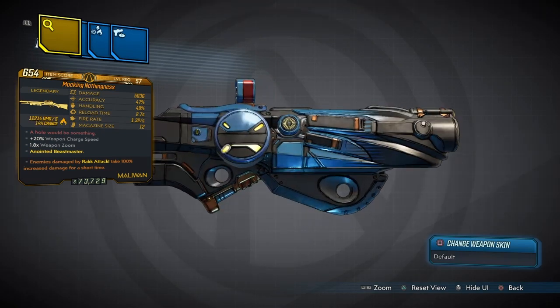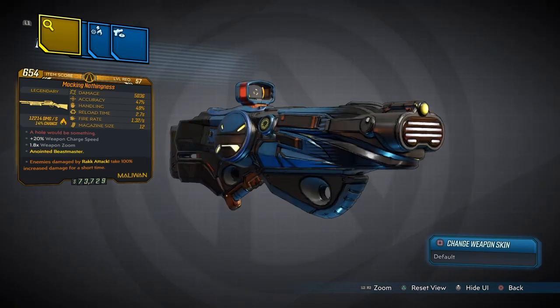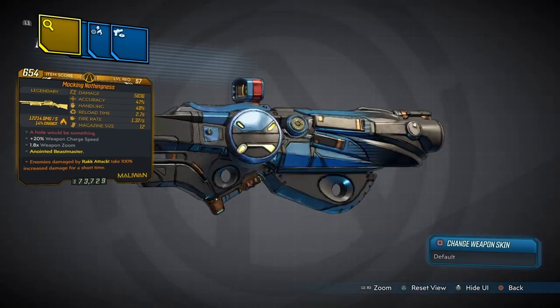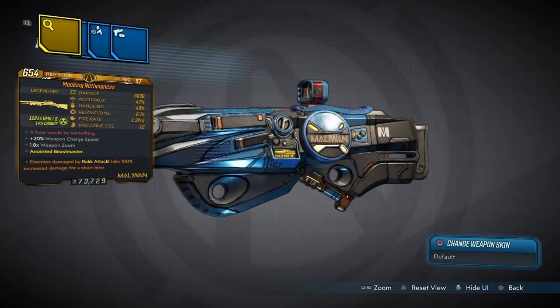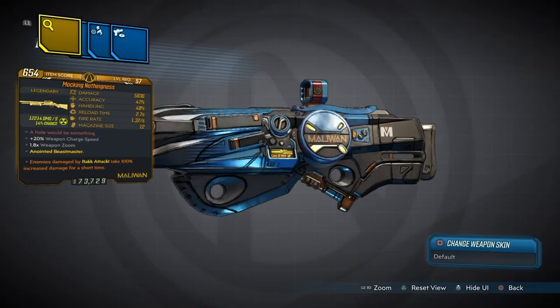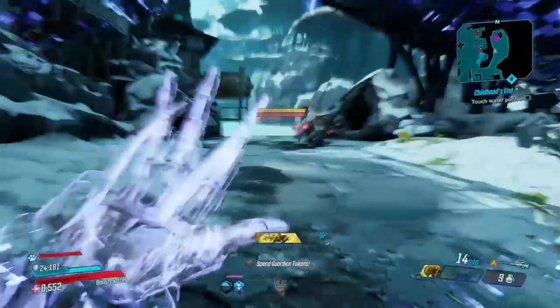The weapon also comes with some pretty good damage. Let's go over it: 5,360 damage, 47% accuracy, 45% handling, 2.7 reload speed, fire rate 1.32, 12 in the magazine, 20% weapon charge speed which is really good, and it's an anointed Beastmaster — so we get extra 100% damage after using the Rack Attack.